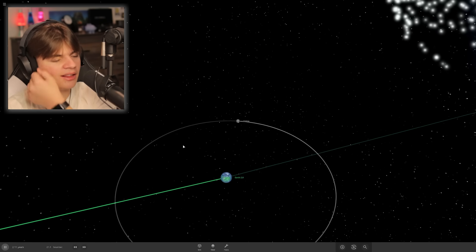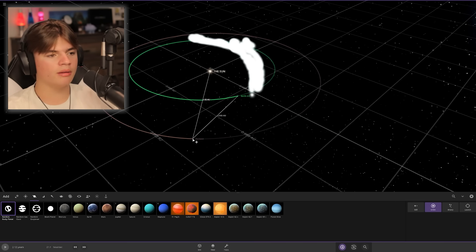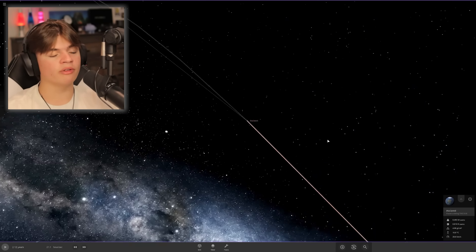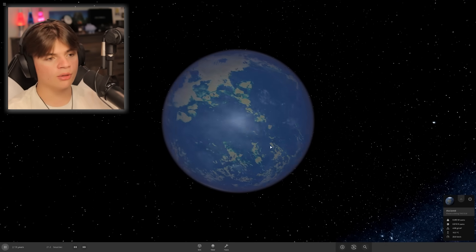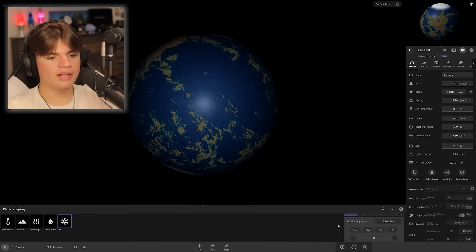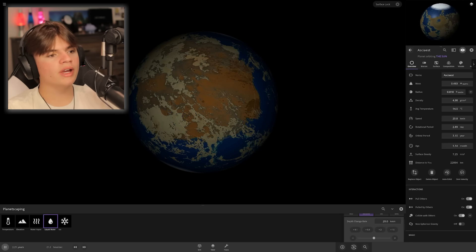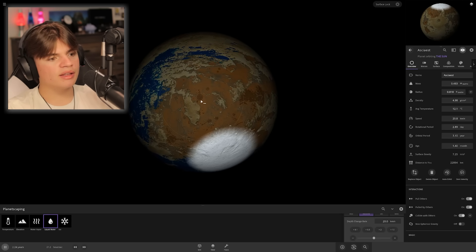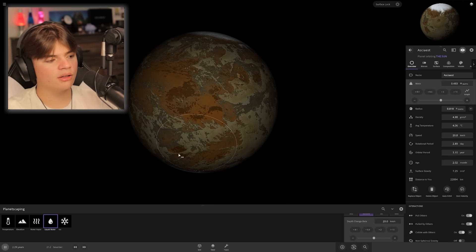Let's try to do Mars next. We're starting with a random rocky planet — we'll just say the protoplanetary disk created it. It has water, which old Mars could have had, so that's fine. To get rid of the water, we go to planetscaping, then water, then remove water. See — we're draining it. Drain all the water; leave a little ice because Mars does have ice. It's kind of cool to see what's under the water — it has actual depth.